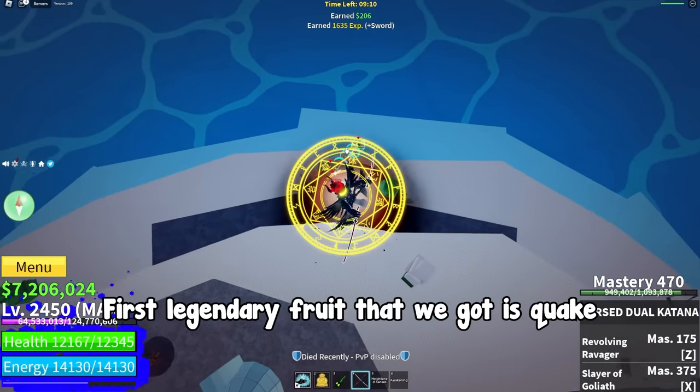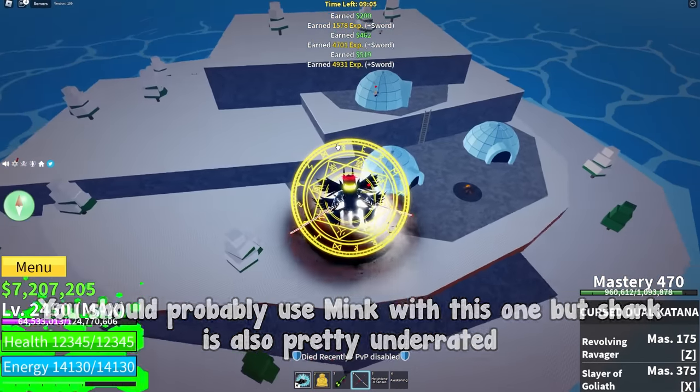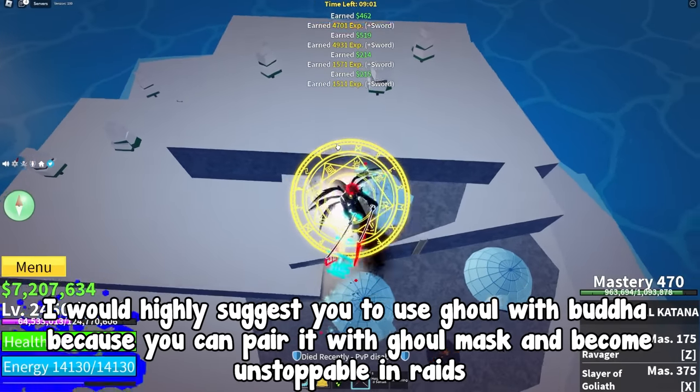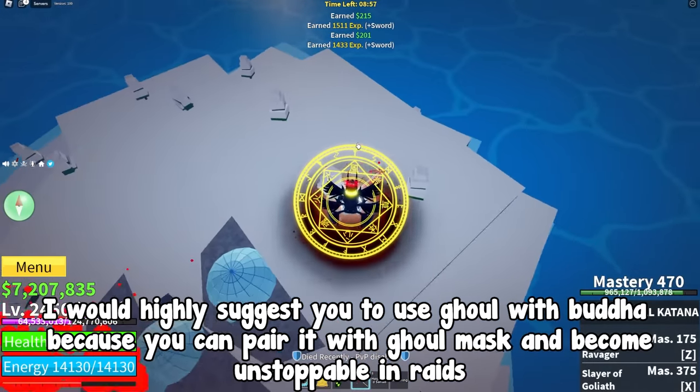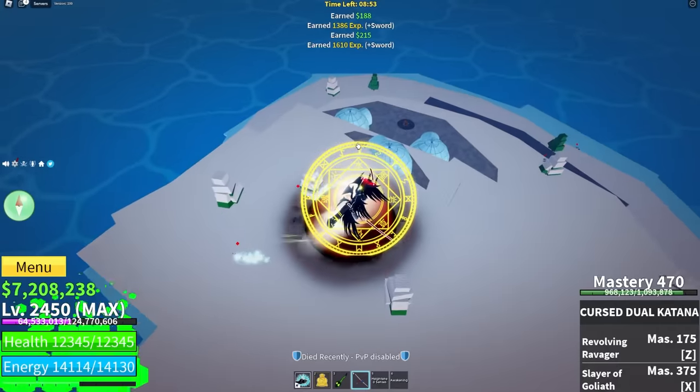First legendary fruit is quake. You should probably use mink with this one but shark is also pretty underrated. Next one, buddha. I would highly suggest you use ghoul with buddha because you can pair it with ghoul mask and become unstoppable in raids. You will have such high regeneration you will be almost immortal.